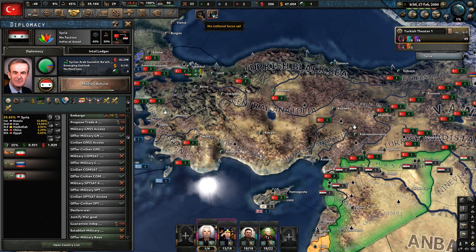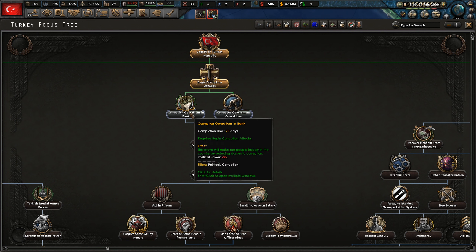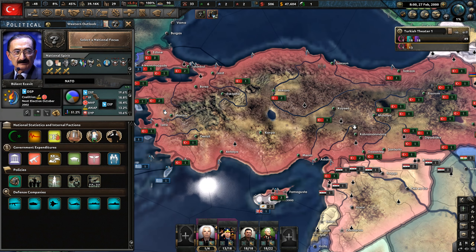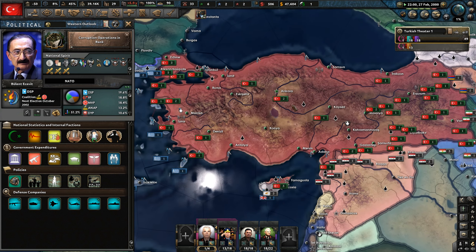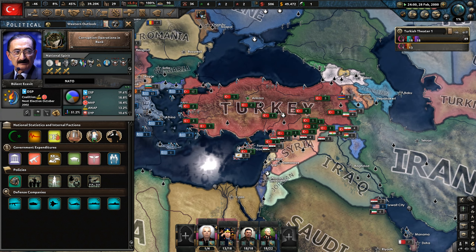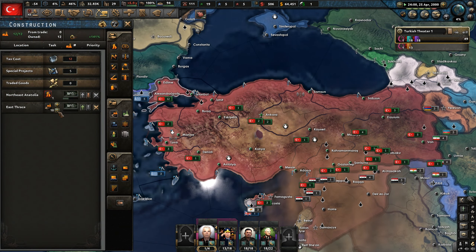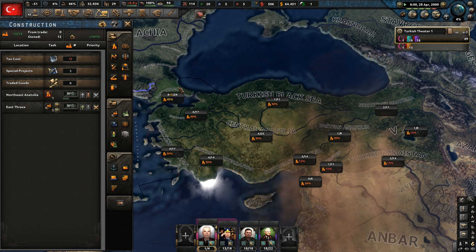There are quite a few wars going on here. Tension is growing and hopefully we'll be able to send some Turkish special forces to gain some valuable experience. Currently the DSP is in charge. I'm not incredibly well versed in Turkish politics, but I think Erdogan is largely independent. Let's quickly change the civilian factory and we'll bring in some officers as well.